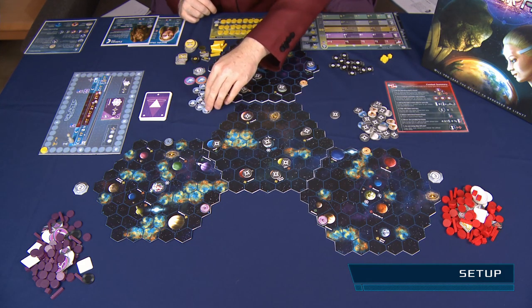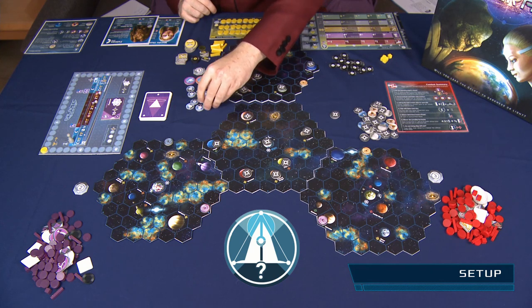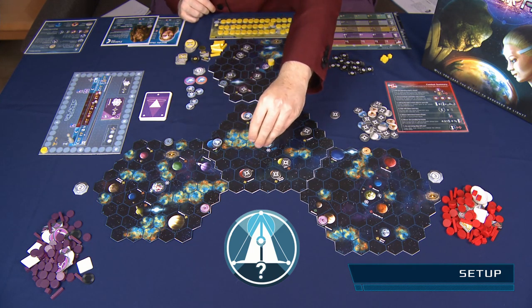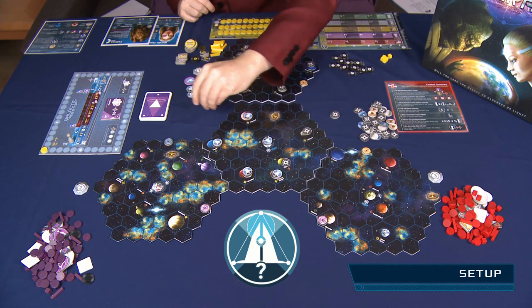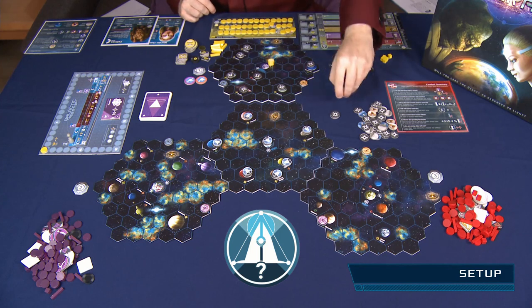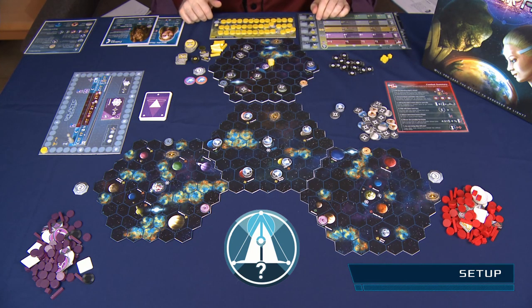Then take the ten relic counters, shuffle them, and put one on each star in the center sector. Again, you'll have some counters left over — just put them to the side and don't look at them.